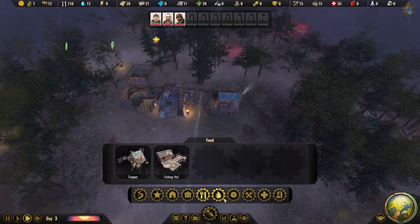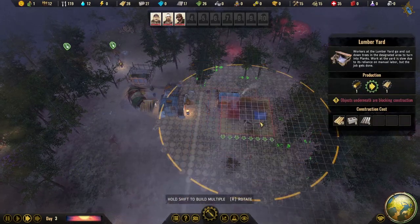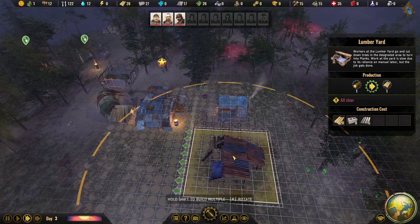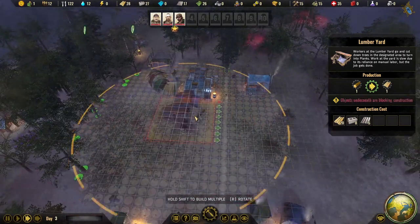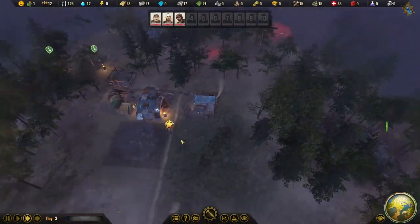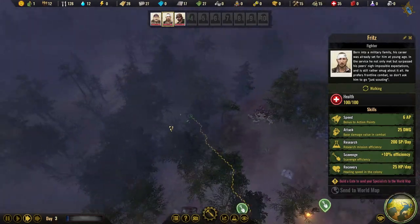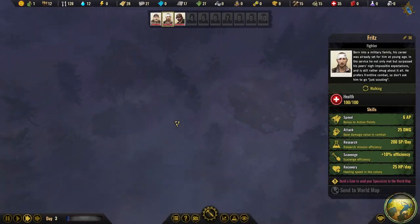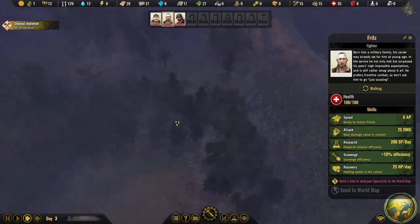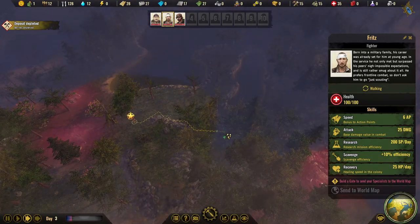We now have a fishing hut, clean water storage, and a lumber yard — that'll make wood for us and clear the area around the pond for farming. Unfortunately, the trapper needs woods to gather meat, and we're about to cut down some of those trees, so we'll need to relocate the trapper. Also, the whole city isn't explored yet — new areas are hidden and could contain radioactive creatures or other threats.